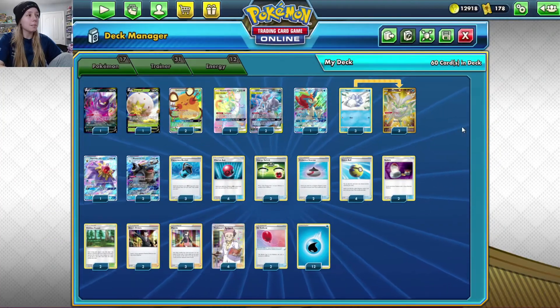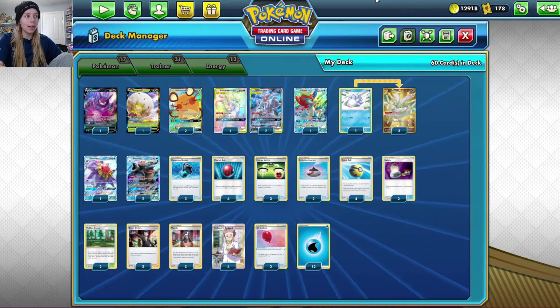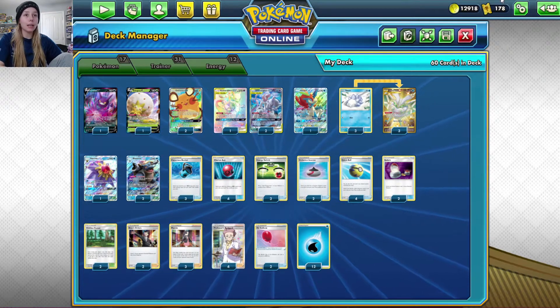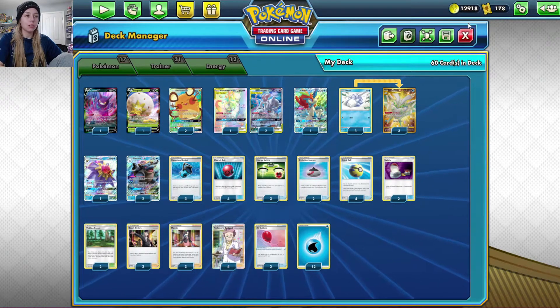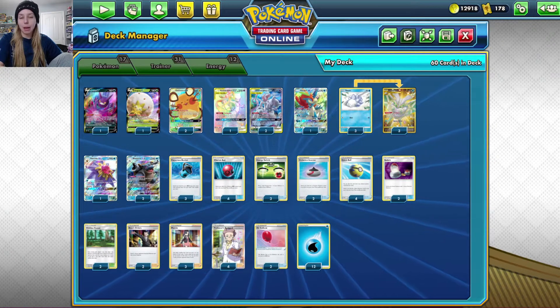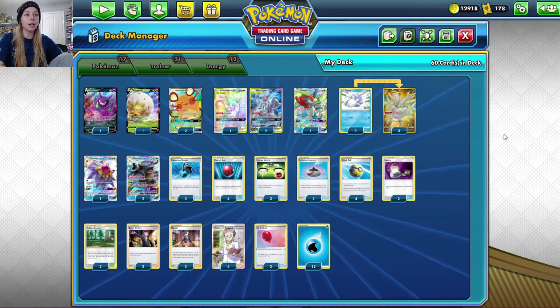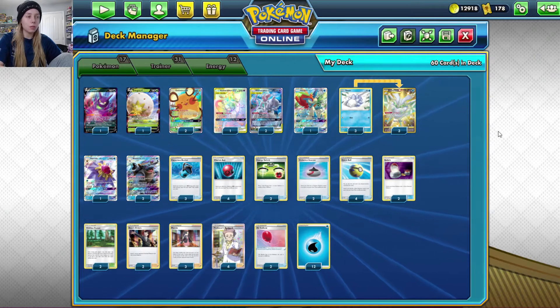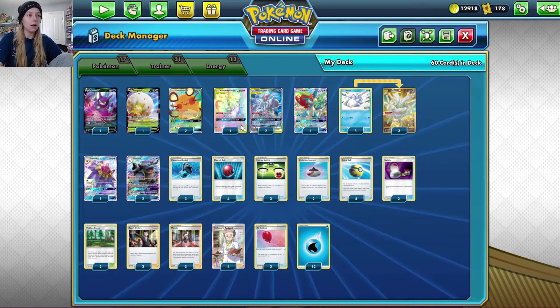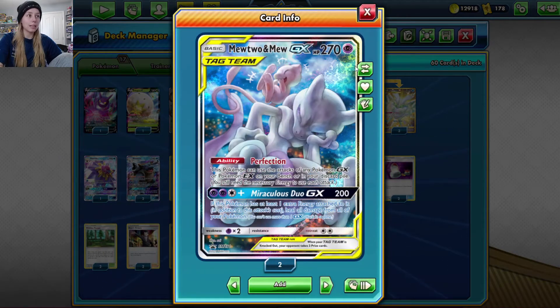Hey guys, welcome back. It's Meta Monday. We're going to take a look at another deck in standard format today. I have a deck I haven't played in quite a while, but it is a super strong and popular deck. This is the Moist Mewtwo deck, otherwise known as the Rocket Splash Mewtwo deck. We will be using Mewtwo and Mew Tag Team GX as our main attacker.